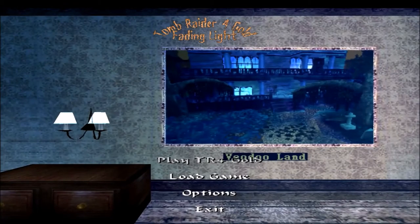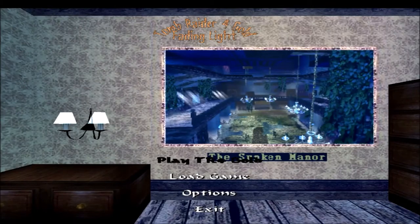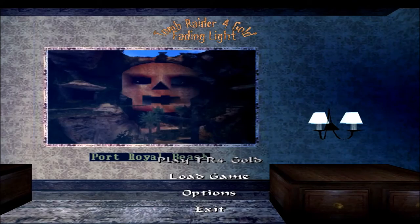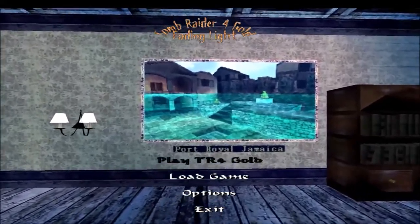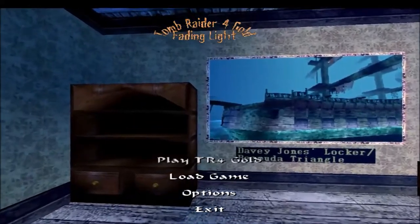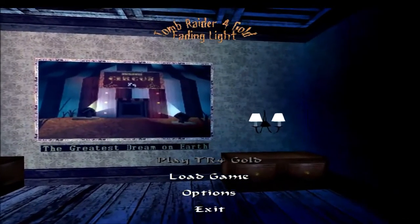So that one is really creepy. The Sunken Manor - the last of the New Orleans levels, and that one's relatively hard. Portwell Beach - I love that one. Portwell Jamaica. Some of these levels do have the same first couple of words. Davey Jones - that one is really, really awesome. Then the greatest game on earth is the bonus level.